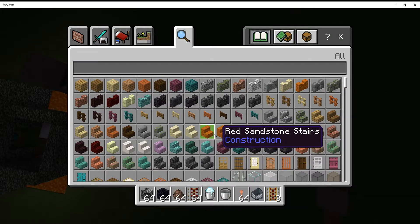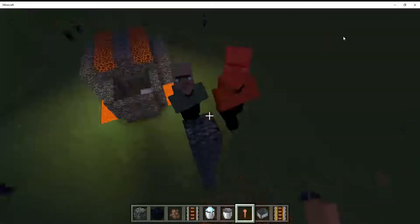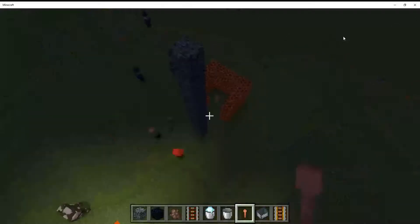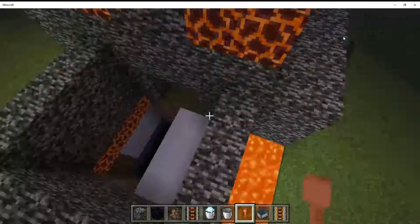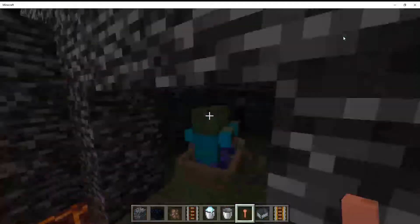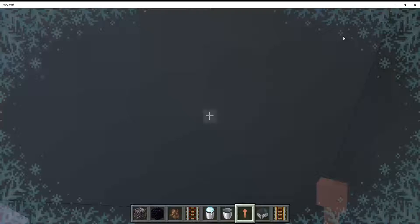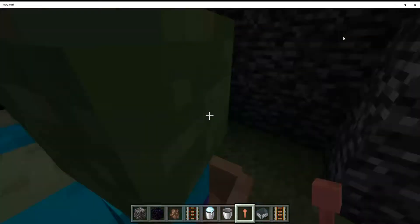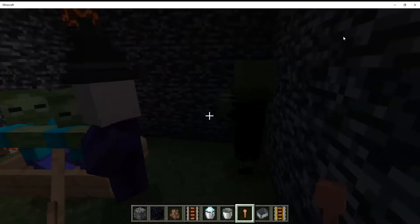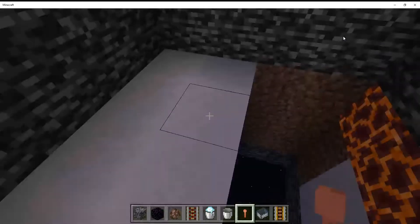Hey guys, it's Ace Badge here with another Ace Badge video. Today we're back with — I think I called it the bunker. Remember how we put a villager in our boat? Now it's turned into a zombie villager, and there are two zombies in there, but it doesn't matter.